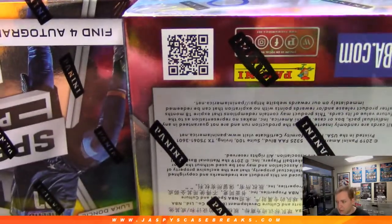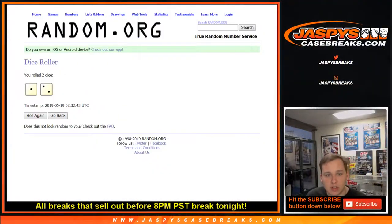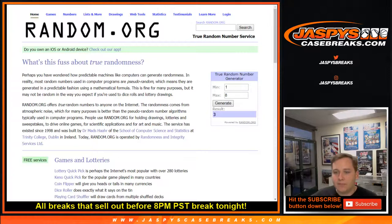One through eight, let's see which box we're doing for this one box break. We have number two in the store, so check it out — actually have to do a random number generator for this one. One through eight — box three! Box three. So trade window closed.